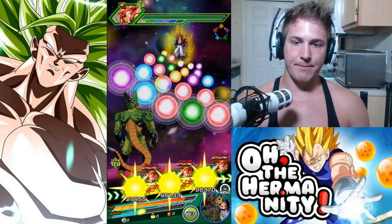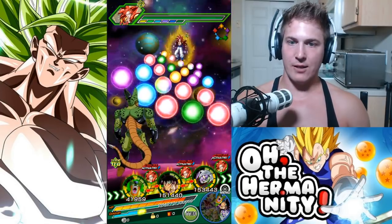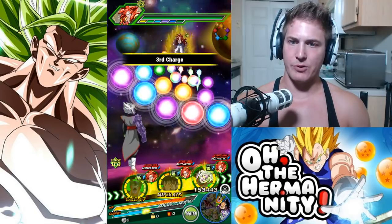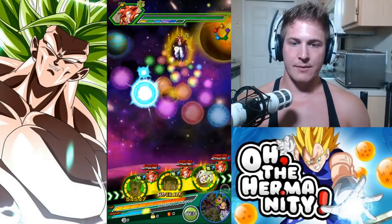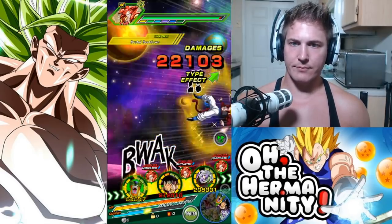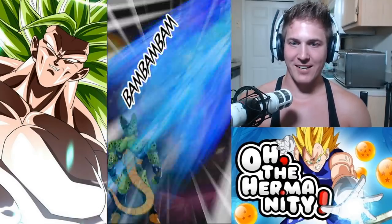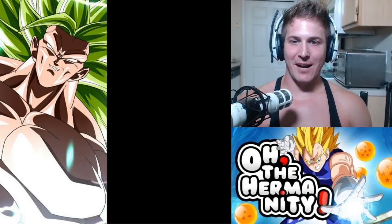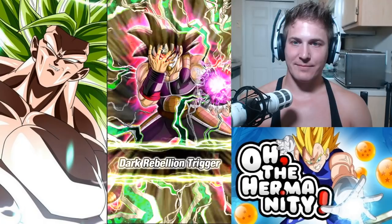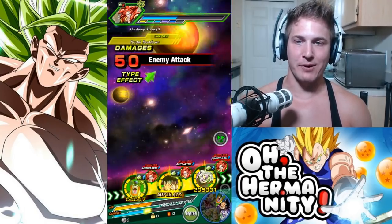It would be nice to try another attack with Broly and try to get a crit, because I feel like that's the ultimate test — we got a crit on the nuke, so it's almost unfair to not have a crit now in terms of comparing. Let's get rid of Cell. Still 1.2 million damage on zero type advantage — that's pretty good. Isn't it funny how you always get super attacked on the one unit you don't want to get super attacked on?